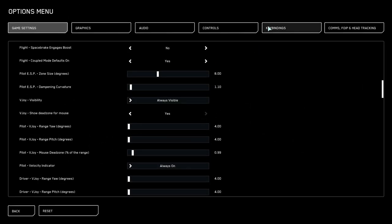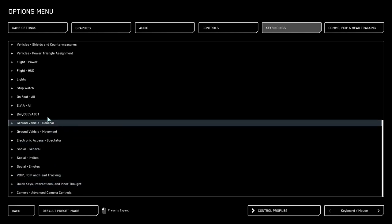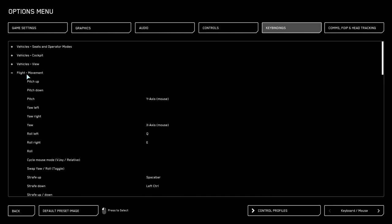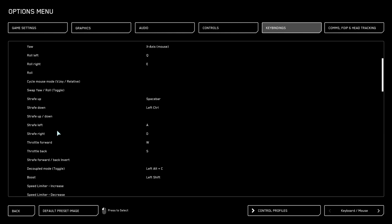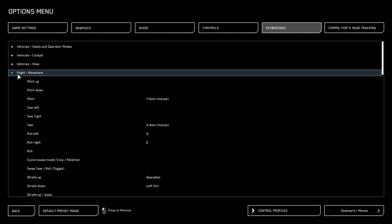Now we're going to jump across to key bindings. We're going to change some of the advanced stuff. Under vehicle seats and operator modes, change eject to Right Alt and Y. The reason is we don't want you to accidentally hit the default setting and eject yourself out of the seat. Also note: under flight and movement there is a setting called decoupled mode, which is a toggle set to Left Alt and C — make a note of that because you'll need it later.